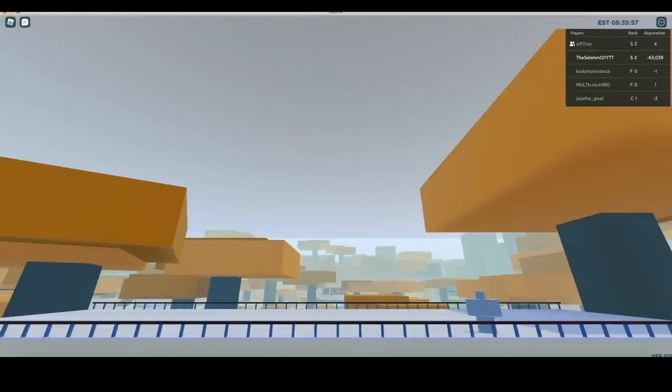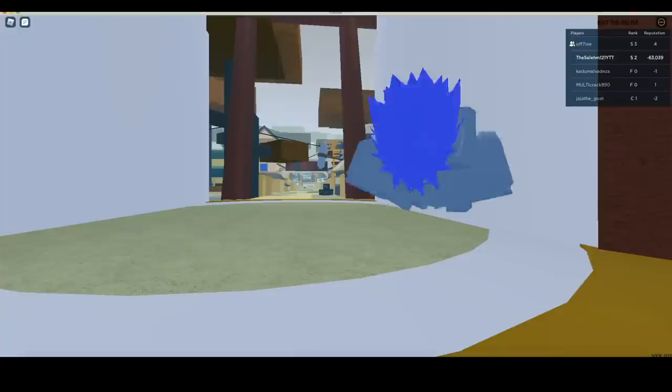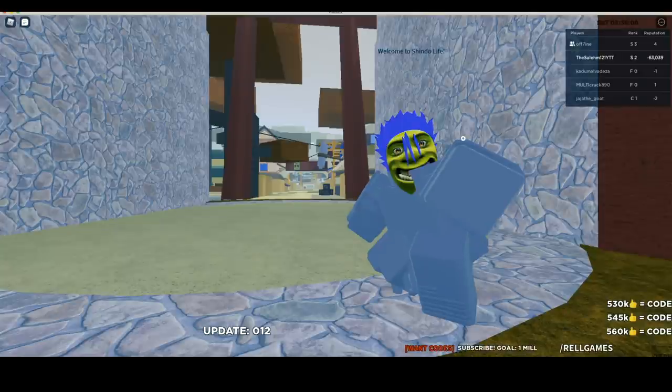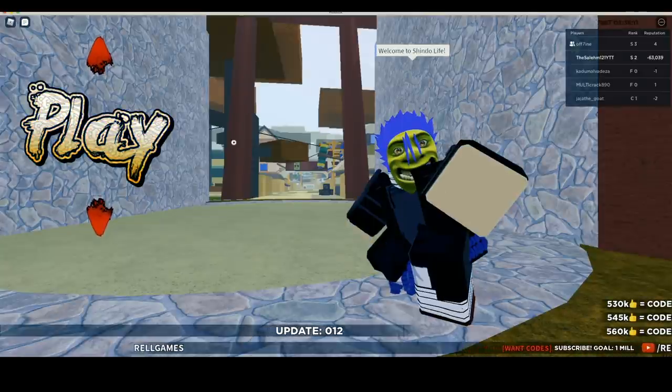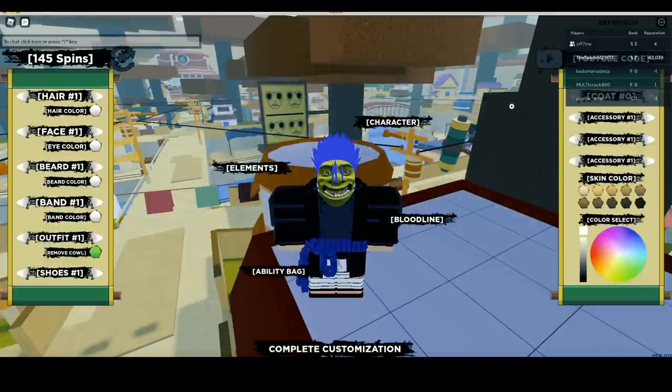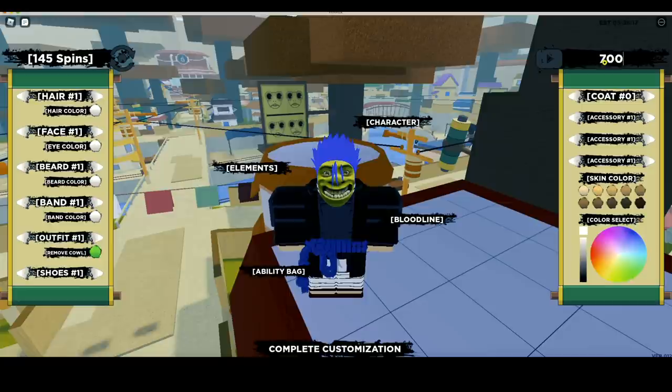Alright, before I hop on the game I'm gonna redeem the code — that's the first thing I'm gonna do. Look at my character right there chilling, let's get it. Like I said in my previous video, it replaced Naruto with your character, so instead of Naruto popping up in the main menu your character is gonna be there. They changed the clothing up a bit too, so not bad.